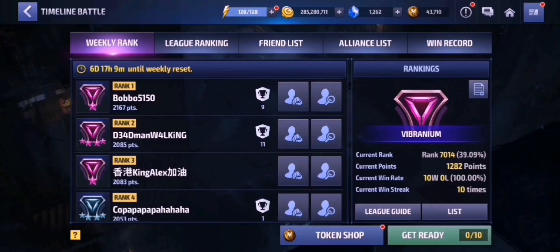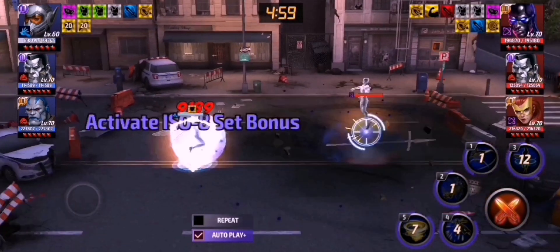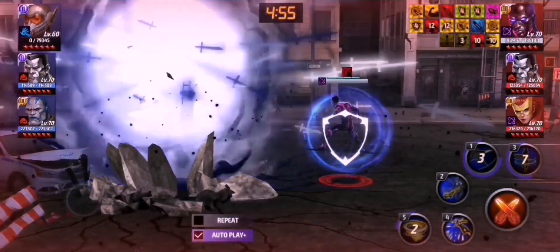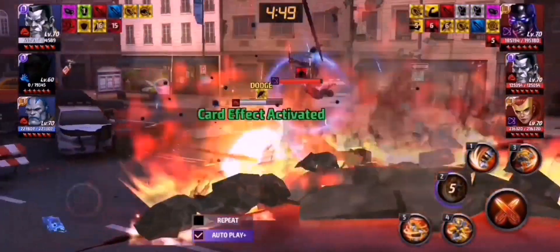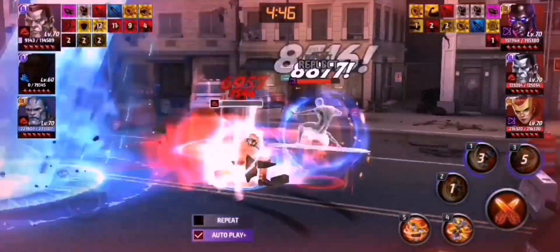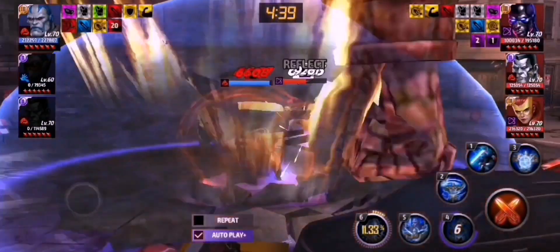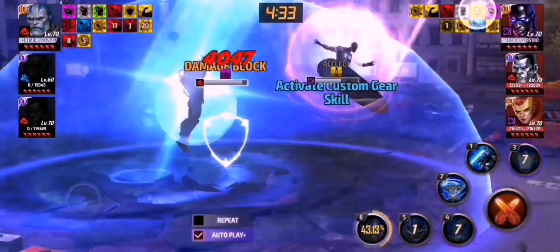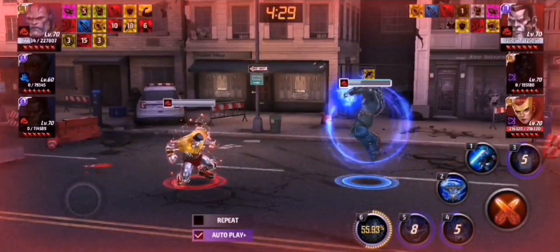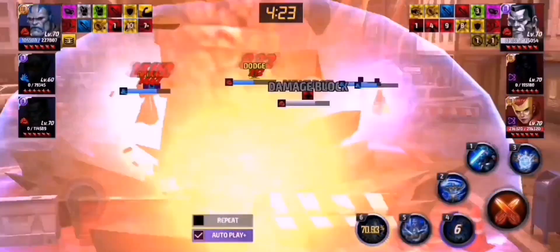Alright, here we go. The same team up — Silver Surfer and Jean Grey. But here is a problem with this team up: they do have the revive ability which Apocalypse does not. So this might be something you have to take into consideration. If Apocalypse dies, he is dead — he is not going to revive like Silver Surfer or Jean Grey. So it might be a bit tough for him to shine in PvP if there is a Silver Surfer or a Jean Grey, especially on auto play mode. Because if Apocalypse dies, there is no second chance. As always, you're only going to produce the best result in Timeline Battle if you are controlling your characters manually, because it's just very hard for a character that doesn't have revive ability to shine in today's Timeline Battle.